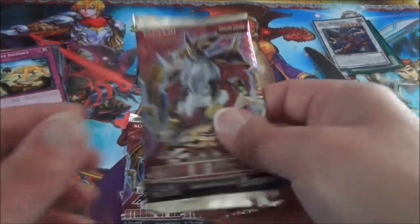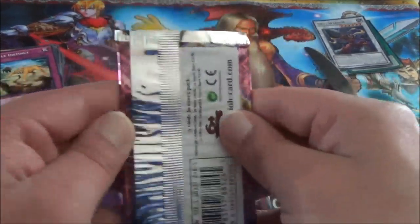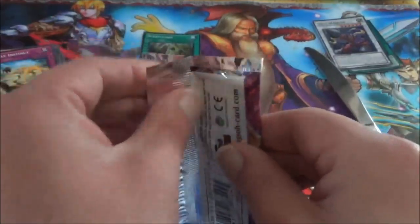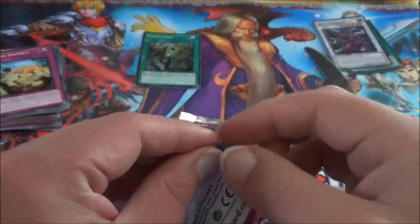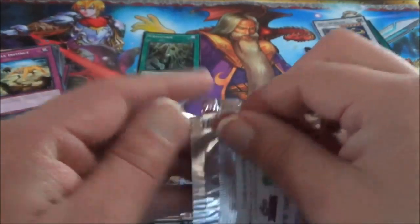So let's start off now with the Storm of Ragnarok. I do want to build a Nordic God deck for real too. I got one on the Dueling Book — my Dueling Book name is Elvis Back, if you want to friend me there.